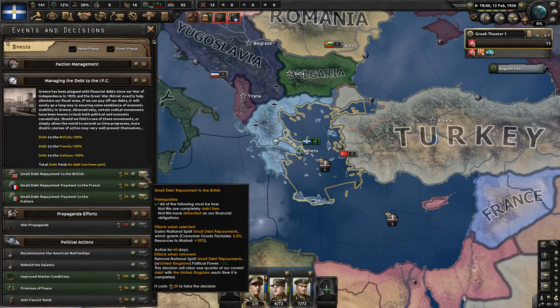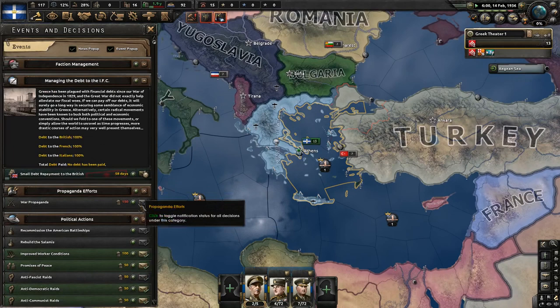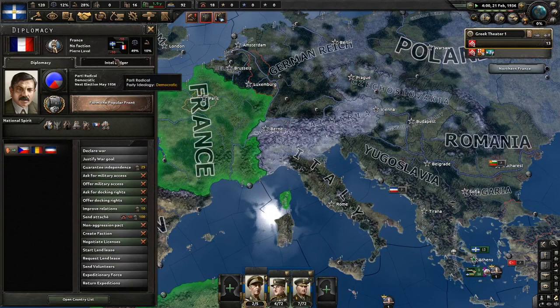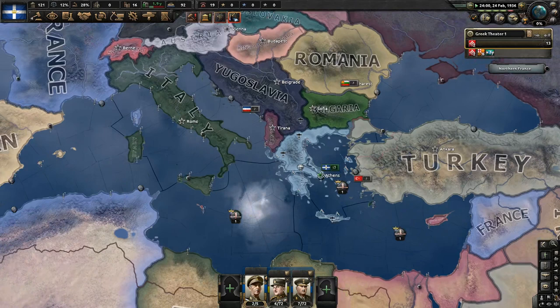Let's go ahead and try and get rid of some of these debts here. It takes a while to get through. Let's keep it straight on this area and try and repay all of the nations. Let's actually have a look at our opinion here - it's currently at minus 10. We could get them up to the desired number.